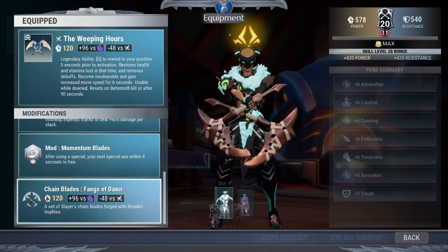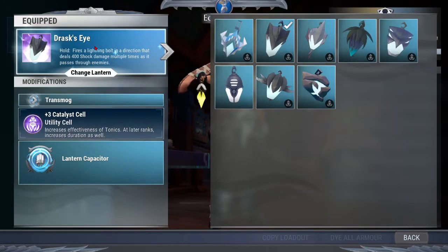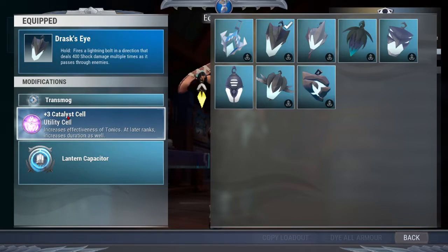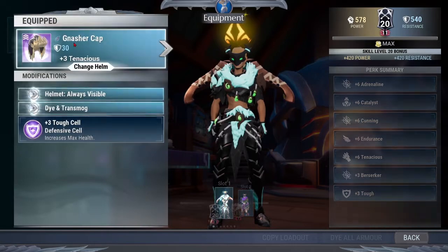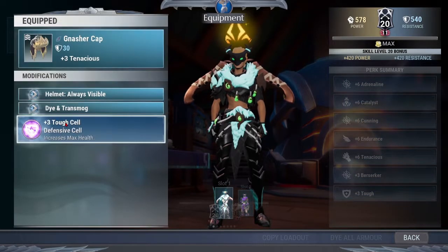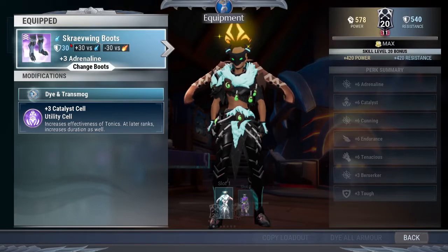The build is the Chronovore's chainblades with Tenacious and Endurance. The special is Reaper, the mod is Momentum, the bond is Rizikiri, the iceborn omni cell. I personally use Rasque's Eye for this one with Catalyst on it — you can use any lantern you want. The armor is: Gnash a Cat with Tough Threat, Shadow with Adrenaline, Fiery Gauntlets with Berserk, and the Scrave Boots with Catalyst.